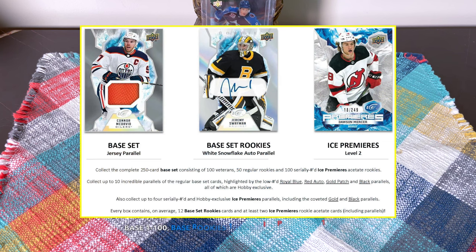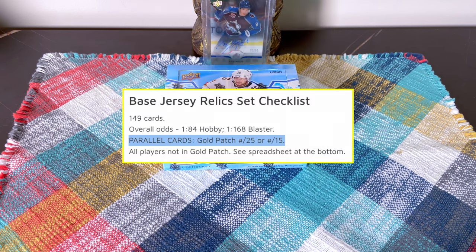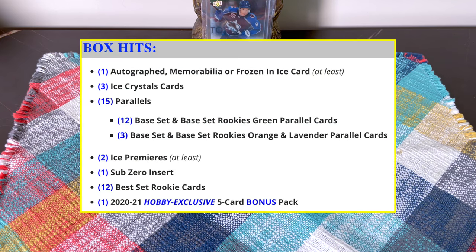Base rookies are 101 through 150. Real rookies — the Ice Premieres — run 151 through 250. There are parallels including oranges, greens, lavenders, and the levels one through five. Level ones are numbered to 99, while level fives are numbered to 1299, so it's hard to hit the lower numbers. There are also jersey parallels, gold patches numbered to 25 and 15, plus 2020-21 rookies with parallels.